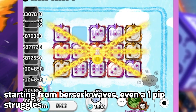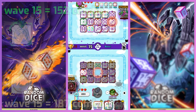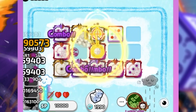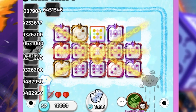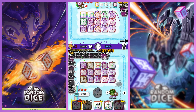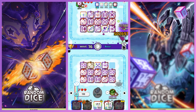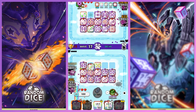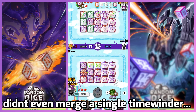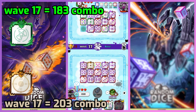Come on, come on — it was a one pip. No, okay, it's dead. 191 combo at wave 16, so it is definitely faster. However, I think I'm gonna die. Surviving way more — it's not like that either.